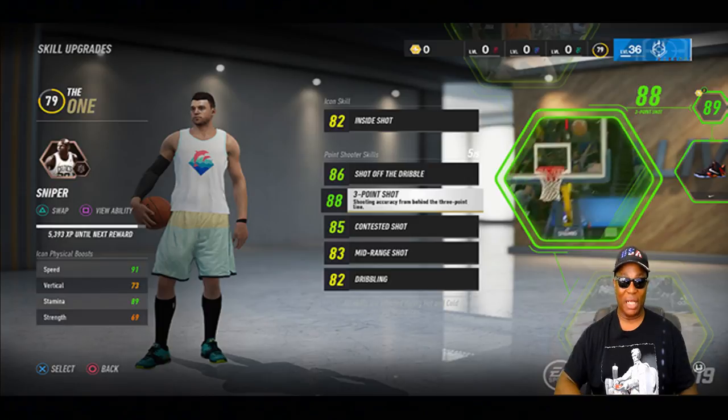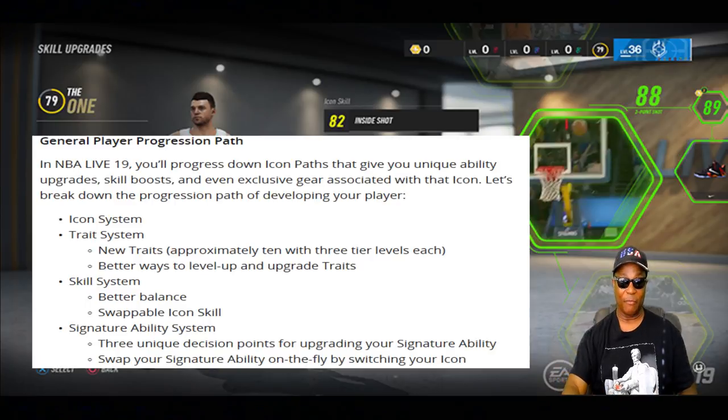With the new icon system in NBA Live 19, you can progress down icon paths that give you unique ability upgrades, skill boosts, and even exclusive gear associated with that icon. Breaking down the progression: you have an icon system with approximately 10 traits at 3 tier levels each, better ways to level up and upgrade traits, a balanced skill system with swappable icon skills, and a signature ability system with three unique decision points for upgrading — which you can swap on the fly.